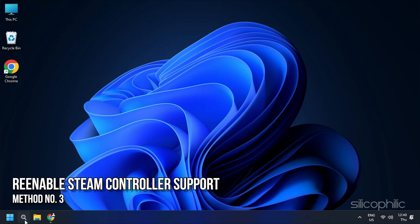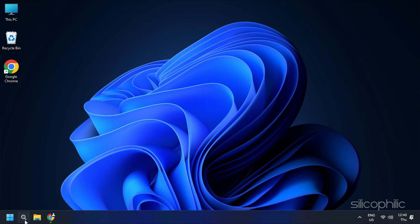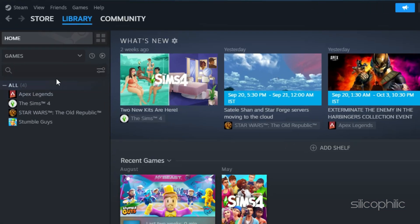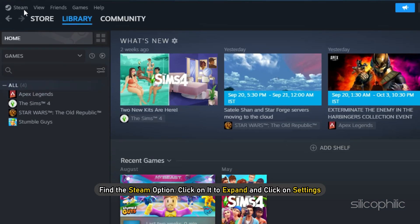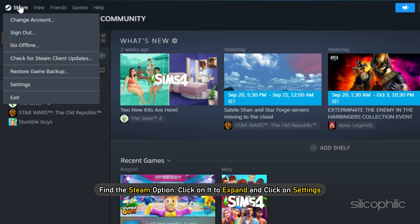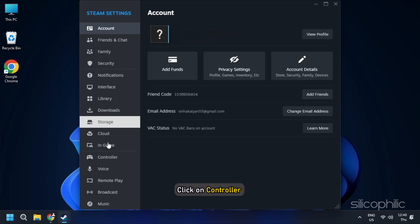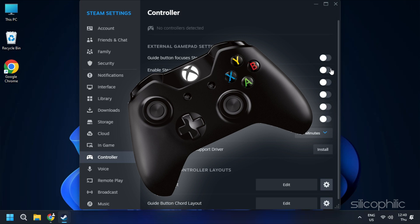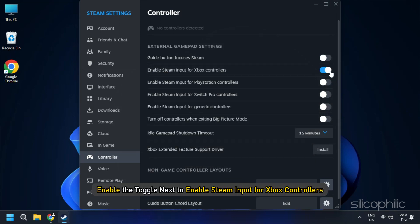Method 3 – Re-Enable Steam Controller Support. Open Steam on your computer. On the top left corner, you will find the Steam option — click on it to expand and click on Settings. From the left pane, click on Controllers. Disable all the toggle buttons. Now, depending on which controller you have, enable the toggle next to it. For instance, if you have the Xbox controller, enable the toggle next to Enable Steam Input for Xbox Controllers.